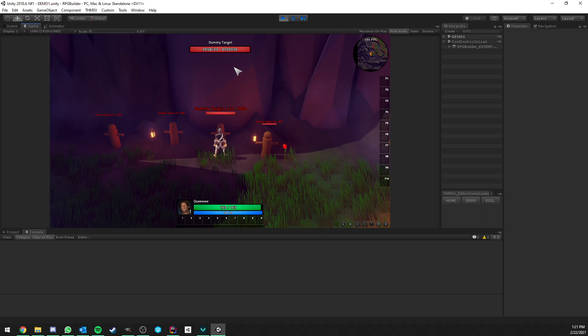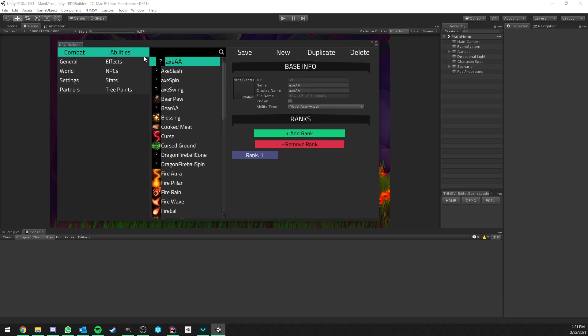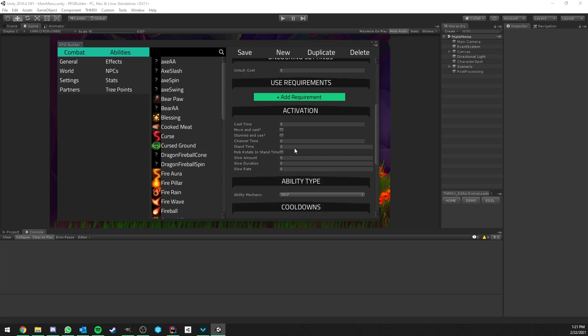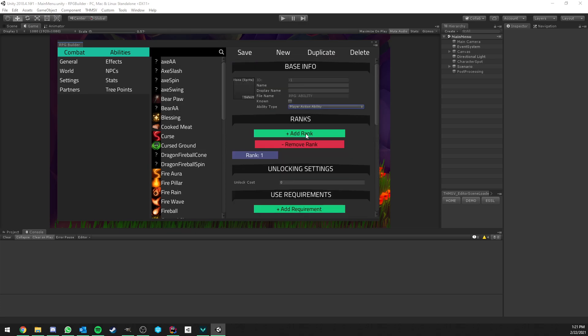It's very easy: you create an ability, you attach it to your race, classes, skills, or even weapons, you decide which keybind it should be, and that's it. Just one detail to keep in mind is that those abilities, if you were to create a new one, have to be of type 'player action ability'. That's pretty much all you need to do, and then the rest is like any other normal ability — you don't have to worry about that at all.